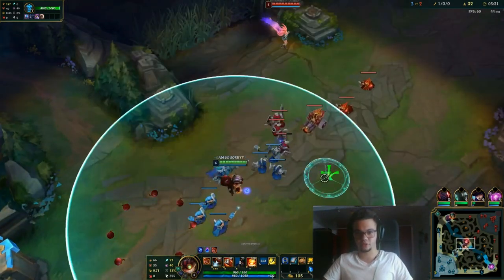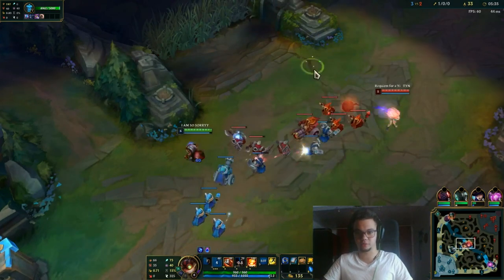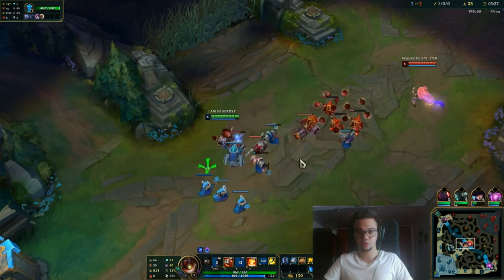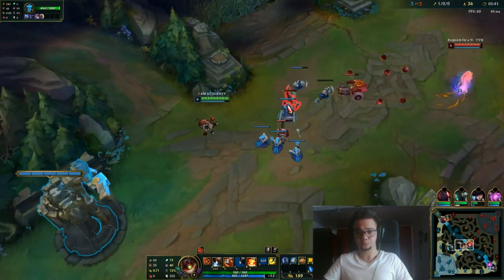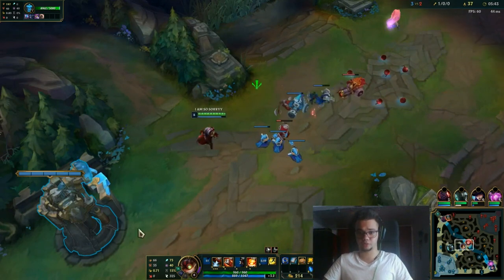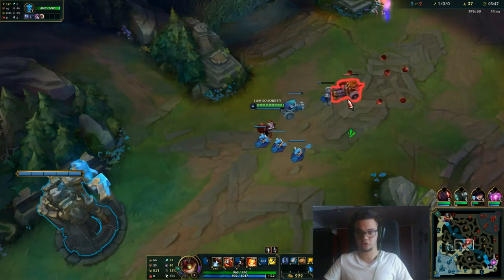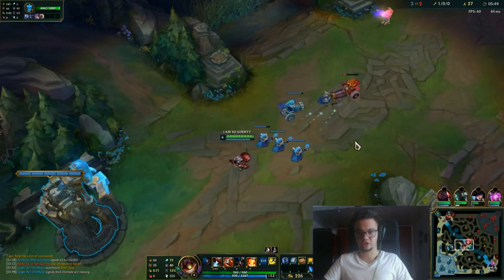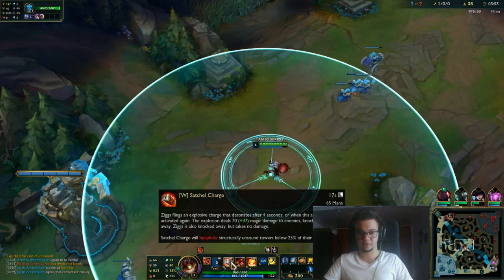We got level six, we got the kill on Zoe. Wave management is another important topic. The second passive is basically on towers under 25% HP — you can actually destroy towers that are under 25% as you can see. That's extremely strong because you can get some easy plates and some amazing advantage out of that.